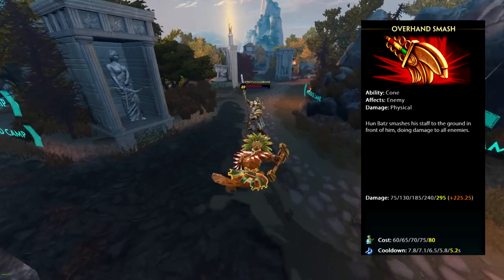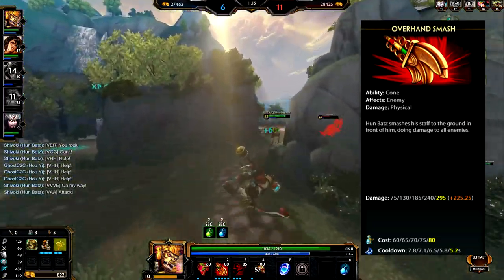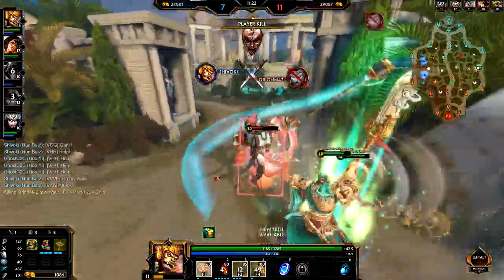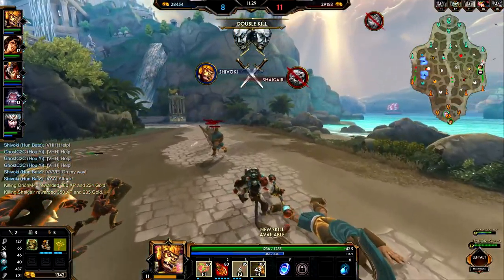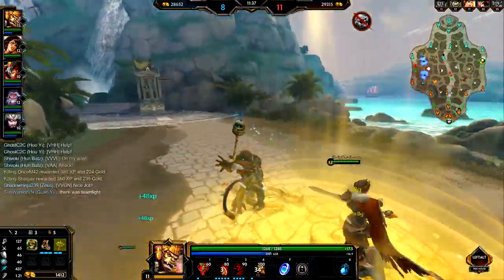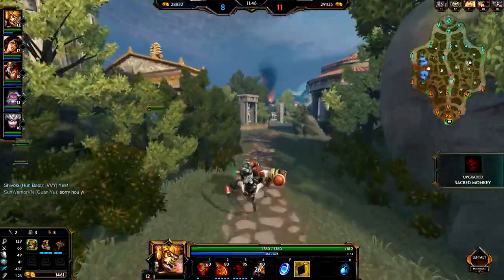Overhand Smash is Hoonbots' number 2. It reminds me of Bologna Slamdown, so there are slight problems with it you need to keep in mind. Hoonbots smashes his staff to the ground in front of him, doing damage to all enemies. It's a quite wide cone ability — very good for lane clear and teamfights. It hits very hard: everyone in that cone gets hit for 85% of your physical power. Starting damage is 75 and maxes out at 295 plus 85%. He has mana issues, but he's not the type to constantly blow his abilities, so be aware of that.